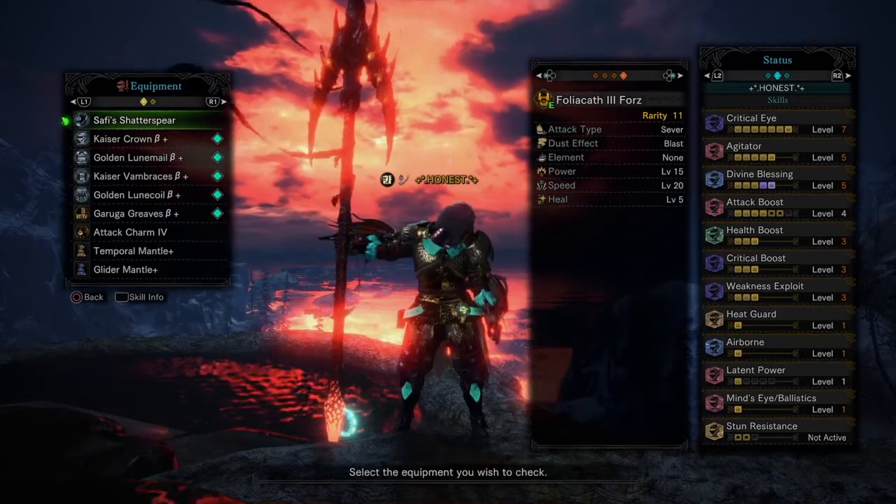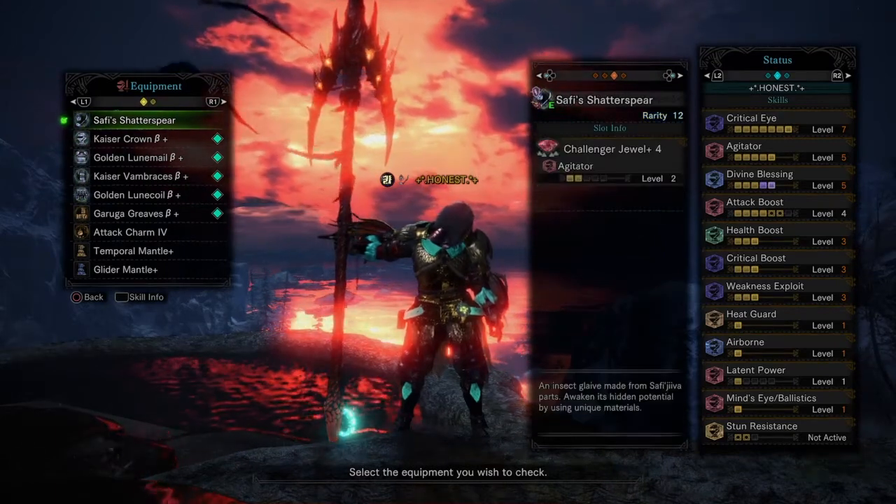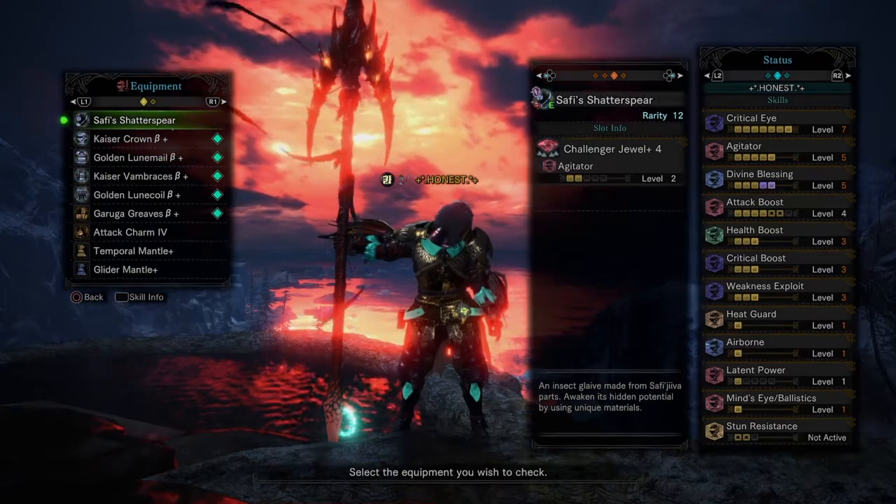For the bug we're using, it's Folio Cap 3 with 4 slots. For the jewels we are using, there is a Challenger Drill 4 inside of the weapon.